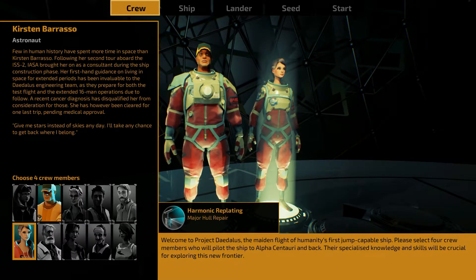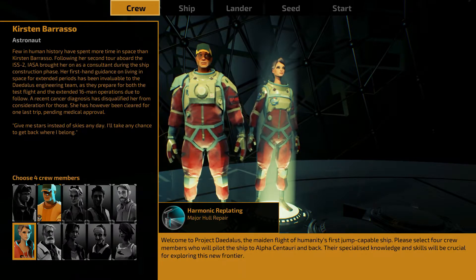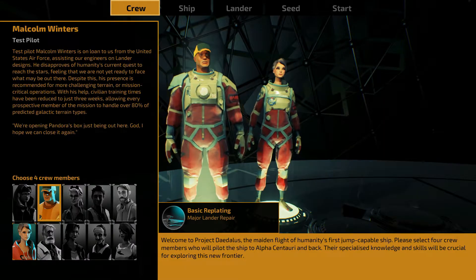We're going to take Kirsten Barrasso, astronaut. Few in human history have spent more time in space than Kirsten Barrasso. Following her second tour aboard the ISS-2, IASA brought her on as a consultant during ship construction. Her guidance on extended space living has been invaluable. A recent cancer diagnosis disqualified her from further missions, but she's been cleared for one last trip. She's quoted: 'Give me the stars instead of the skies any day.'